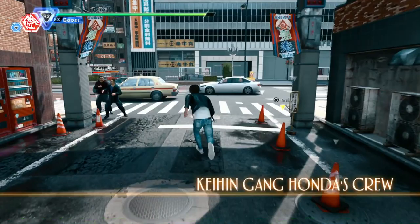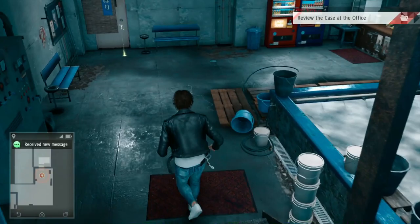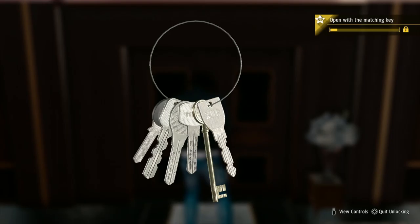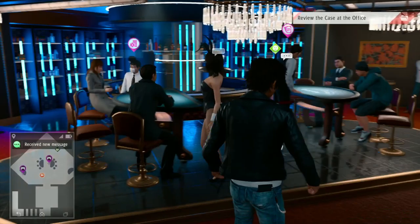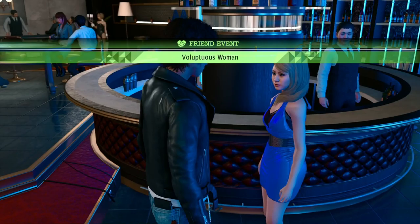Alright, where to next? I think it's time to go do some gambling — take care of that woman inside of the casino from last episode. I feel like this episode is going to end up being a shorter one compared to previous side case episodes, just because there's not as much to do now. I probably need to do some minigames to unlock some more friends too, like the baseball one.